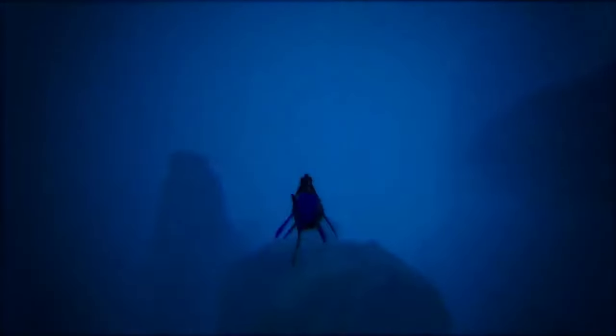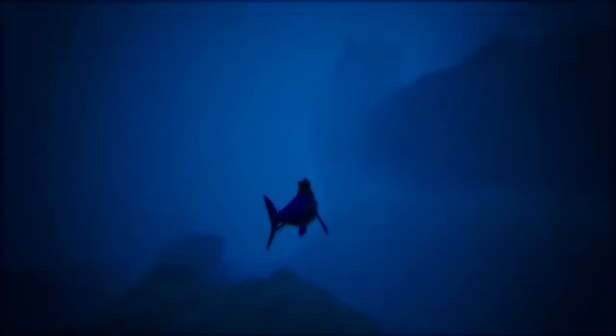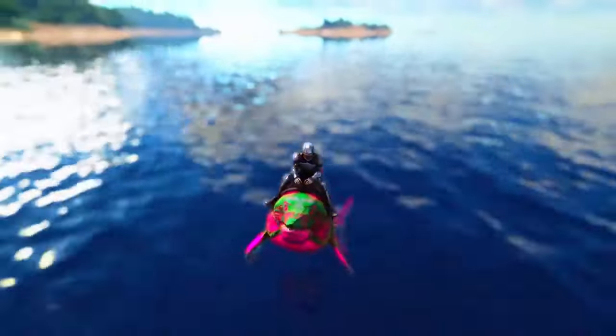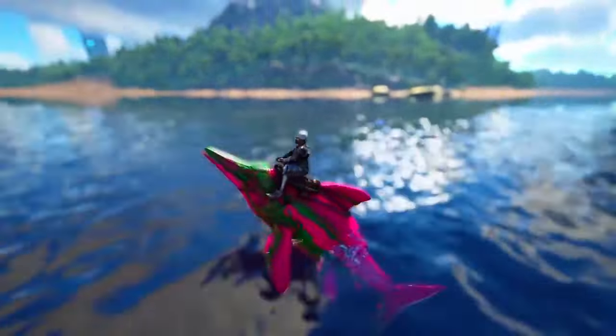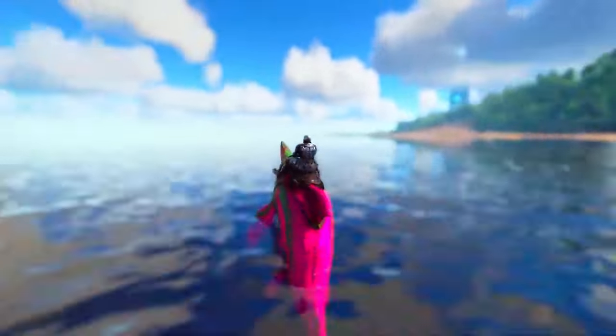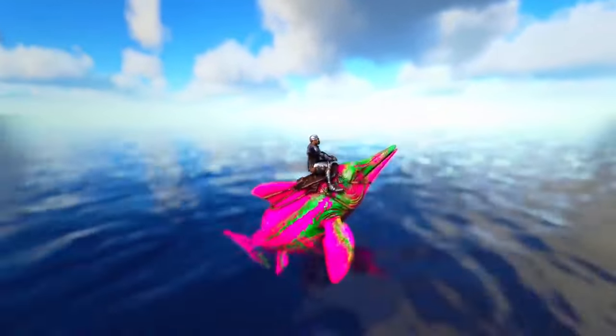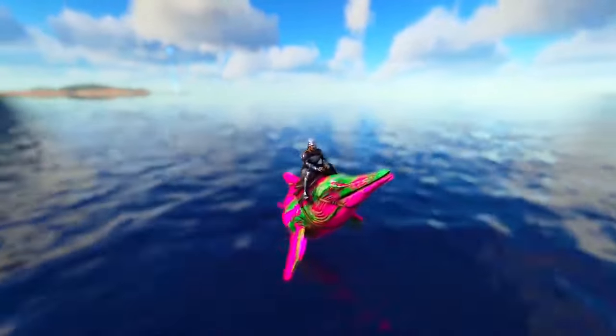Overall, the Ichthyosaurus's limitations in combat, survivability, and restricted mobility make them less versatile compared to other aquatic creatures like Megalodons or Mosasaurs. However, their smaller size and speed can make them suitable for quick underwater transportation for players in the early stages of the game. Also, does the AI think that Megalodons can go on land? Because Megalodons don't really have greater utility on the surface — I don't really know what it means by that.